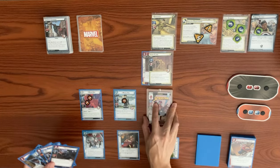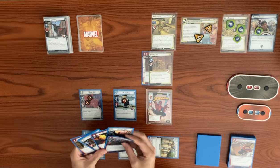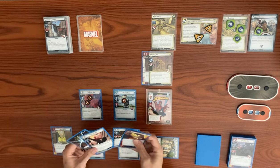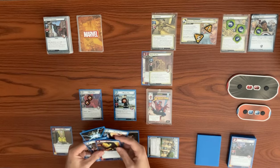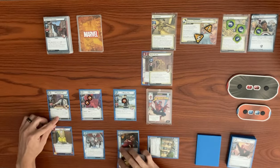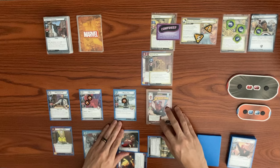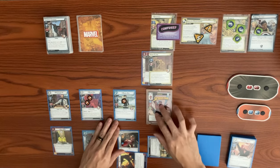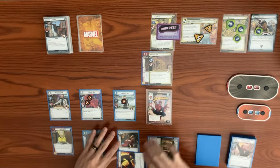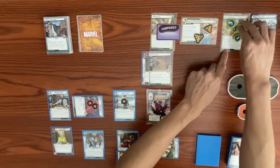We flip to hero form. We use Black Cat as a resource to play Aunt May. Then using three resources we play Professor X. When Professor X enters play we choose one — we pick confuse the villain, confusing Sandman. Now we need to knock out the Sand Clone.